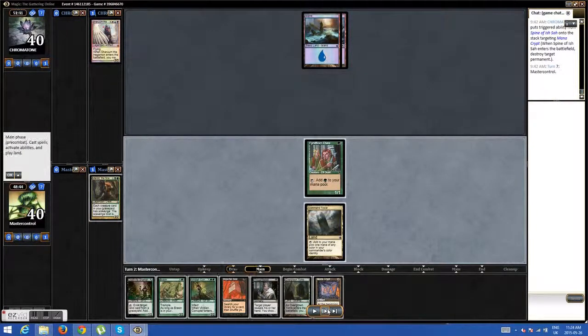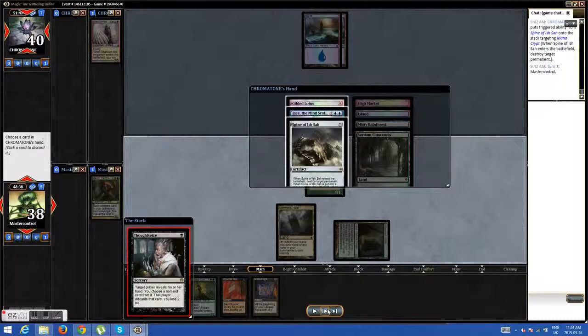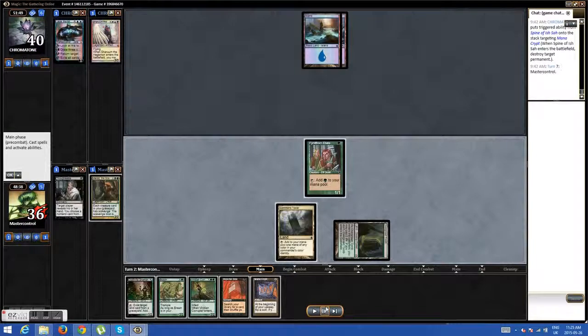On my second turn I topdeck Mana Crypt, which is obviously a great card. In this deck it doesn't shine as much because this deck isn't designed to put down fatties — although it's free 2 mana, you can't argue with that. So I see his hand. I see Jace, Gilded Lotus, and Spine of Ish Sah. I of course choose Jace, just to keep his draws to a minimum. I see that he has 4 lands in his hand, so he's going to be able to hit all his drops. My deck is extremely fast, so this 7-drop and this 5-drop I'm not too afraid of. I understand his general can recur them, but I wasn't too afraid.